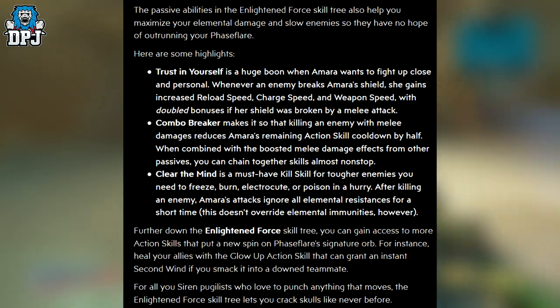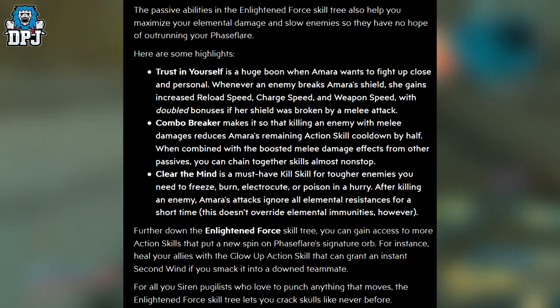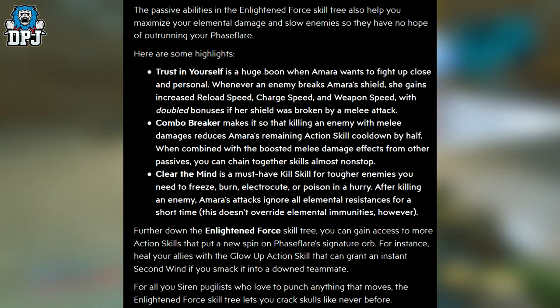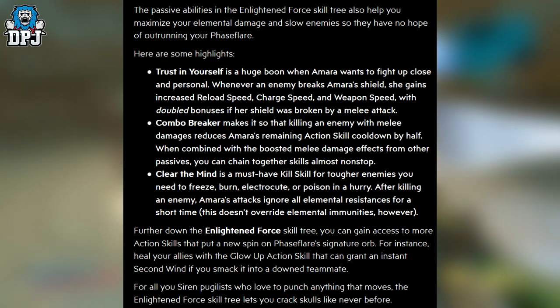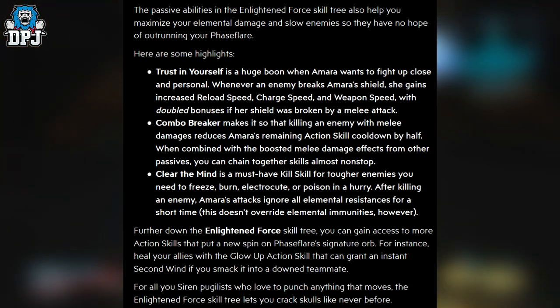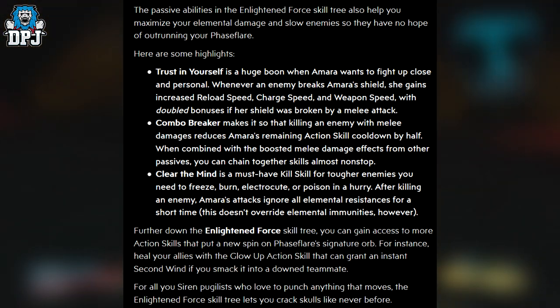Clear the Mind is a must-have skill for tougher enemies you need to freeze, burn, electrocute, or poison in a hurry. After killing an enemy, Amara's attacks ignore all elemental resistances for a short time — though this doesn't override elemental immunities. Further down the Enlightened Force skill tree, you can gain access to more action skills that put a new spin on Phase Flare's signature orb. For instance, heal your allies with the Glow Orb action skill, which can grant an instant second wind if you smack into a downed teammate. For all you siren pugilists who love to punch anything that moves, the Enlightened Force skill tree lets you crack skulls like never before.